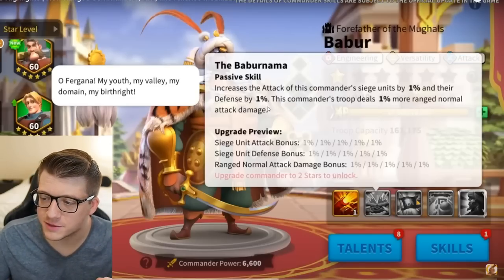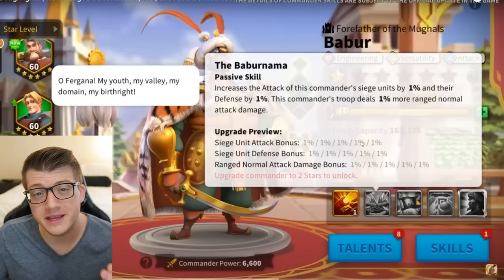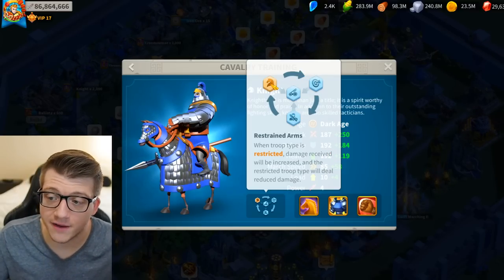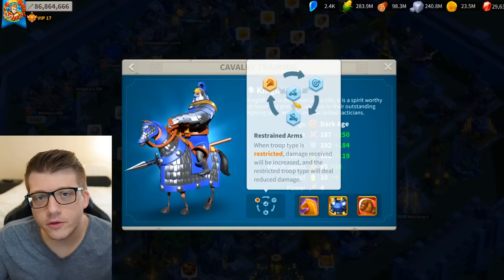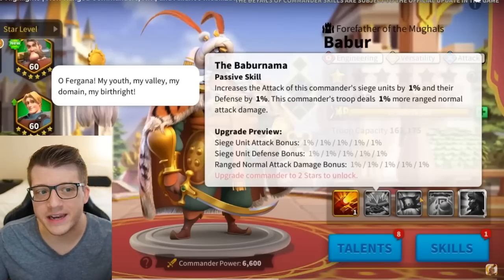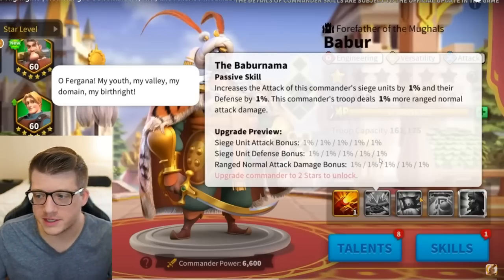The second skill increases the attack of Bobber's siege units by x percent and their defense by x percent, and his troops deal x percent more ranged normal attack damage. Since we're talking about siege, these numbers ought to be very high, because all three other troop types beat siege — siege takes more damage from every other troop type and also deals less damage to every other troop type. So commanders like Bobber and Margaret are fighting an uphill battle from the start.